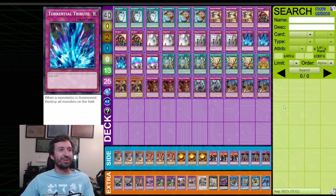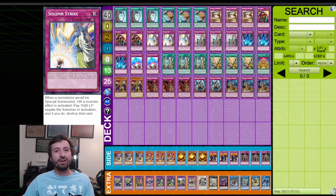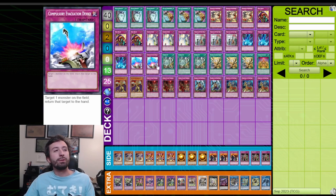Solemn Strike also protects you from the only really useful hand trap, Ash Blossom, and negating the summon can be very useful in certain matchups. Compulse is in here — going second, it can trade into a lot of different things. I'm not fully sold on it yet but I think it's strong enough to warrant its place. I didn't want more engine because the weakest part of this deck is the main engine — if you see too many of those cards you'll just lose, since they're outdated. You need the more powerful, unfair cards to carry you.